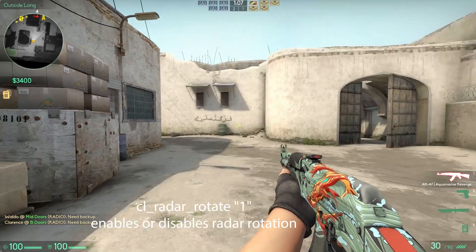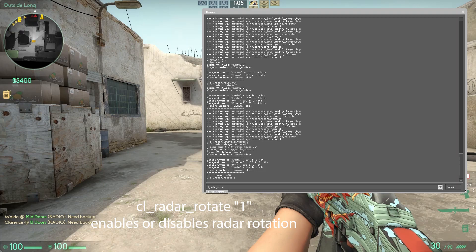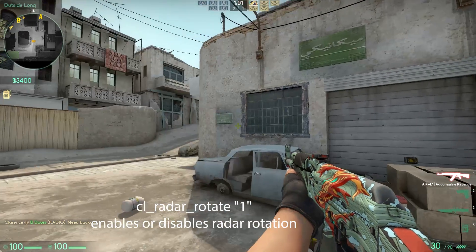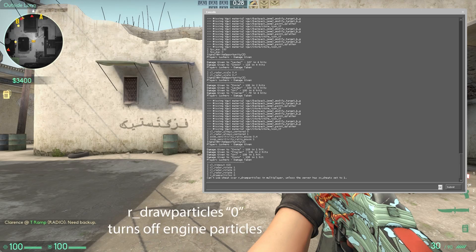CL Radar Rotate enables or disables radar rotation. R Draw Particle Zero turns off engine particles.